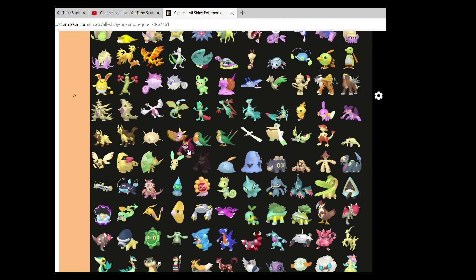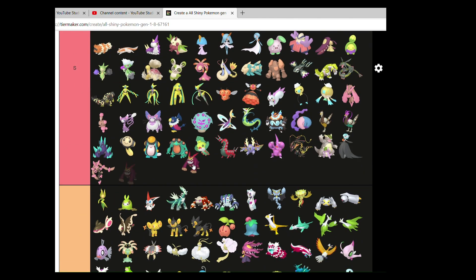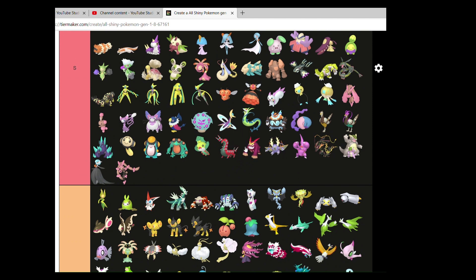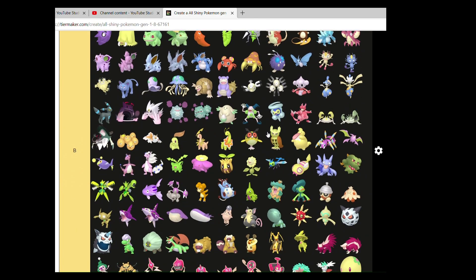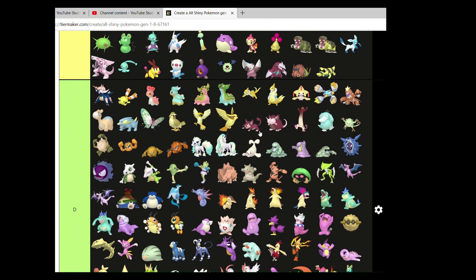Unovan Darmanitan — I'm a big fan of its shiny. Really, really good. I don't know — probably biased because I got one in Pokemon Go. But I very much do like it.